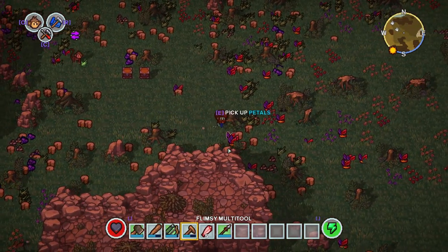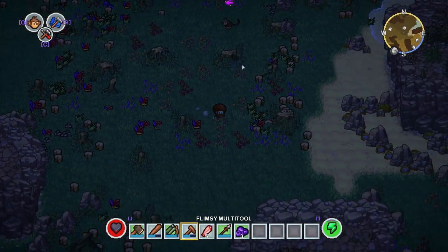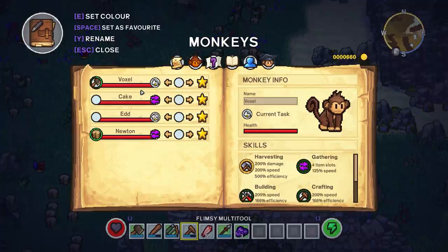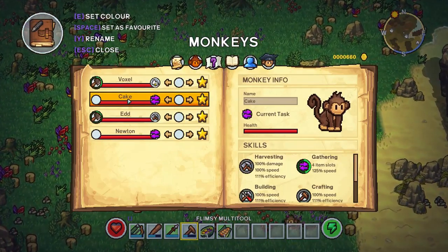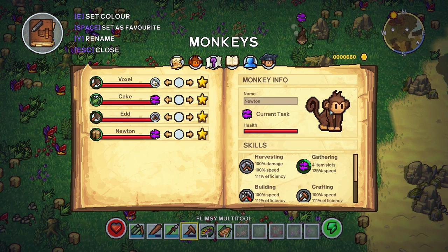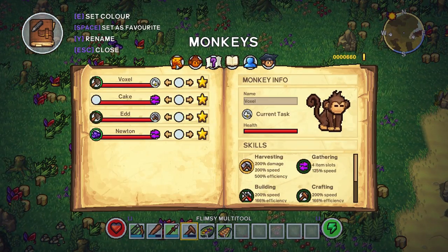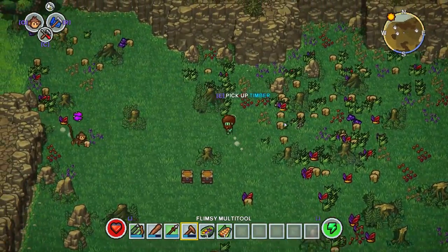We're going to get back to base and cook up this extra fish meat that we've got so that we can survive for a little bit longer. We've still got this guy running back and forth - he did get an extra level. It looks like Voxel has completely run out of things to harvest. We've got our monkeys collecting everything - you can see this area is slowly clearing up. Cake is still gathering, Ed is still chopping all the stuff, Newton is also still gathering. Voxel has run out of stuff to harvest so we might get him helping out with gathering.